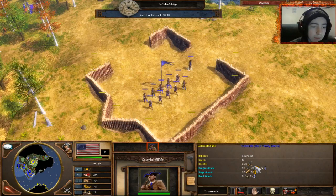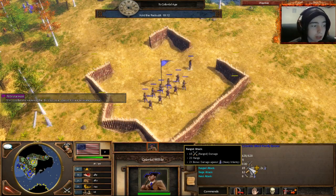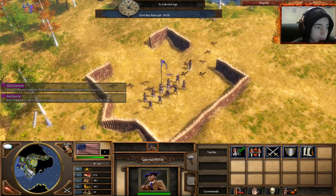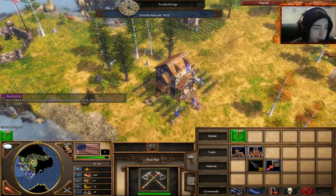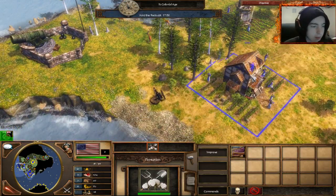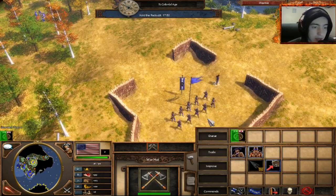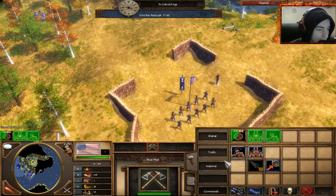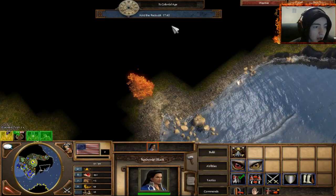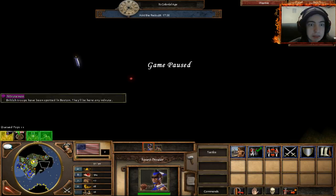Those of you who watch my videos know that militia do 15 damage but two times bonus damage. Lookouts report the British are on their way, so we need to train more soldiers. Let's get our upgrade first and split our villagers out. We're gonna get the tomahawks first — I think that'd be best for tanking. On this attempt let's try holding it down here at the bridge.